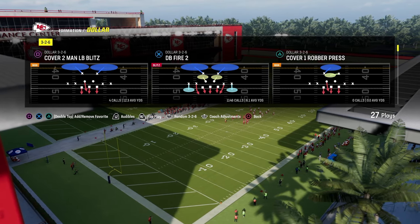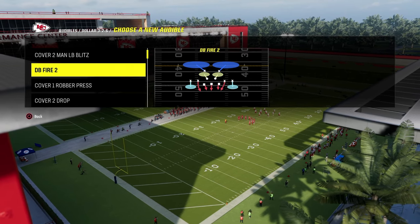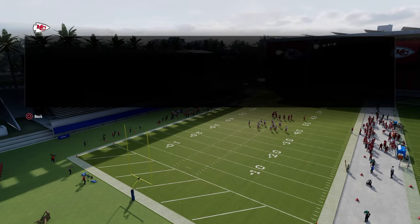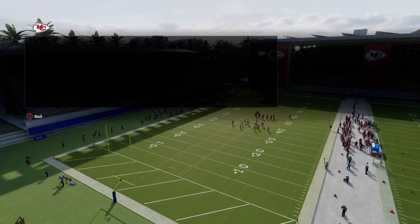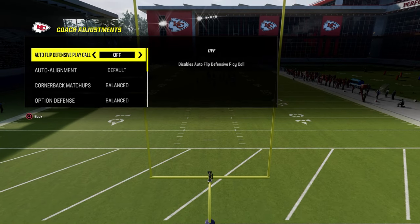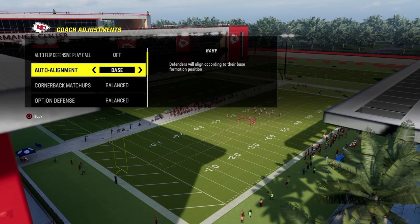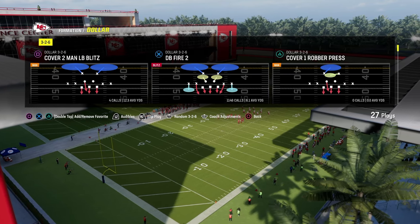What we're going to do is go into our audibles into this coverage drop spot and put the play free safety blitz — free safety zone blitz. We're going to select that play and put it in that position. Really importantly, before you do that, make sure your auto flip is off and your auto alignment is set to base. This is going to help the blitz come in and help the coverage defense behind it be as effective as possible.